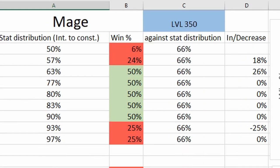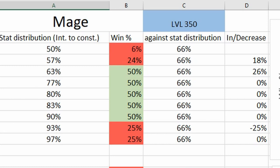And now the mage. I know the statistic looks so weird compared to the two other ones. At some point it does not even matter how much damage you do as a mage, because you are getting one-shot due to the lack of constitution points, so there it will always be a 50-50 win chance.